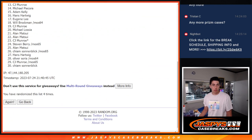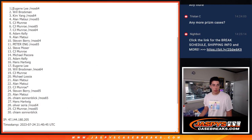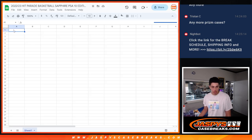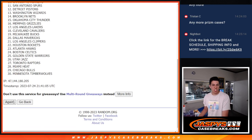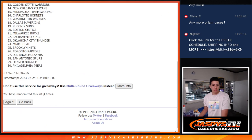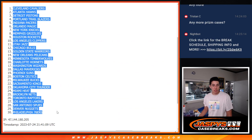Let me just double check that — yep. So we got Eugene down. I'm going to try, but again, four times for the teams. We've got the Cavs down to the Sixers.